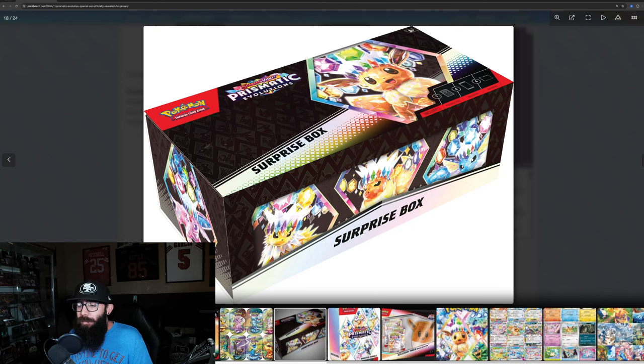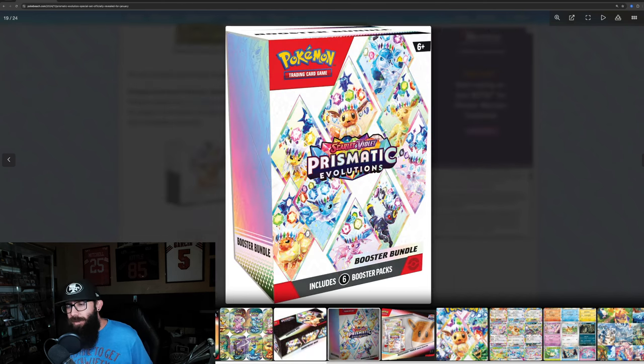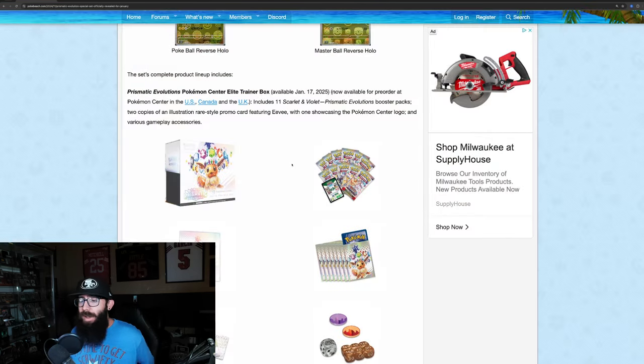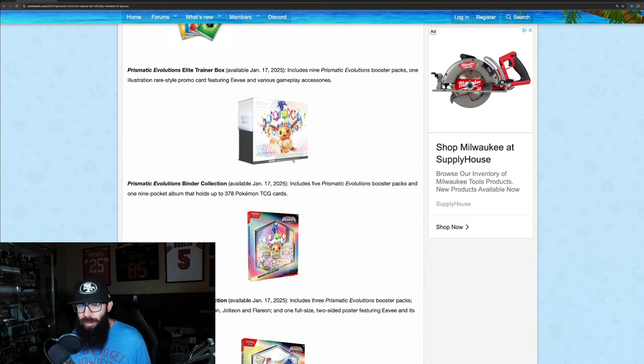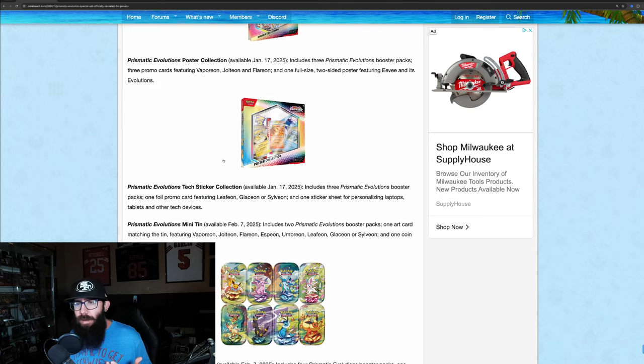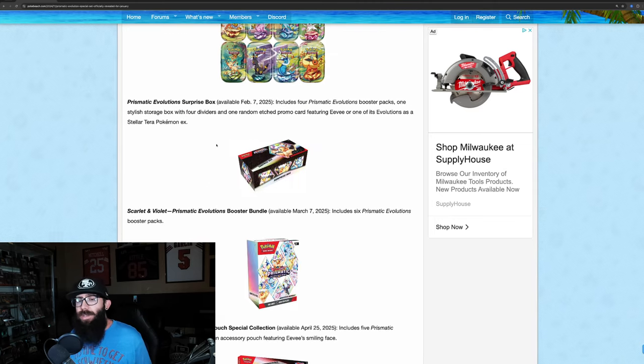Then we got this surprise box — I think it's just a few packs and a deck box. Booster bundles, obviously just the normal booster bundle like the 151 one. There's also an accessory pouch special collection where you get a pouch and some packs. The surprise box specifically includes four booster packs, a stylish storage box with four dividers, and one random etched promo.